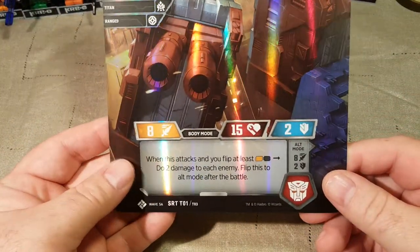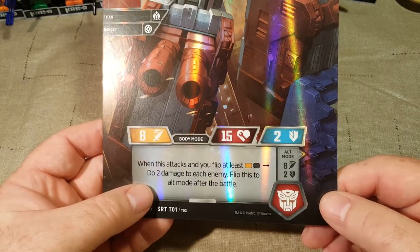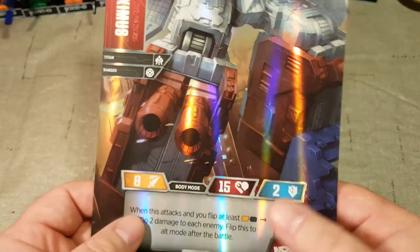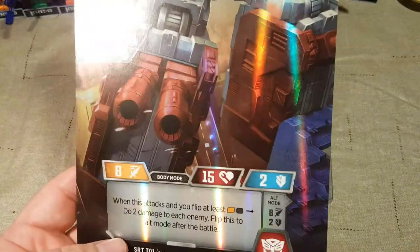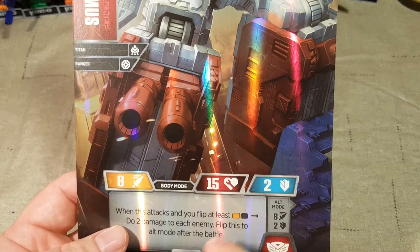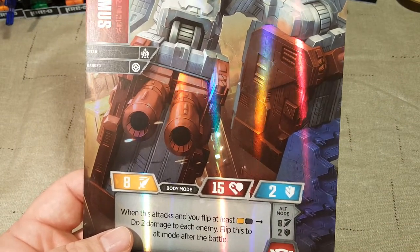When you flip Fortress Maximus to attack and flip at least orange and black, do two damage to each enemy, then flip this to alt mode after the battle — so after you attack, you flip it right back, and then you get to defend with the white and blue again. I was using a heavy orange-and-black deck, basically a tweaked Insecticon deck — I took out the Insecticon-specific cards and replaced them with others, and put a couple more black pips in there just for this to pop off more often.